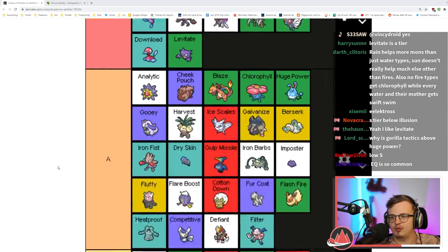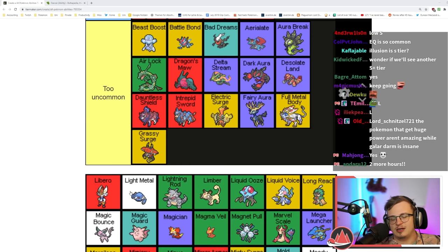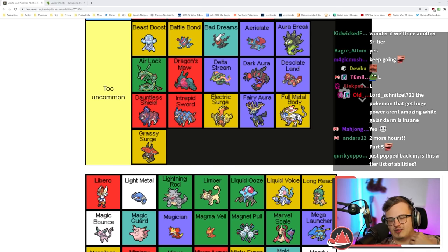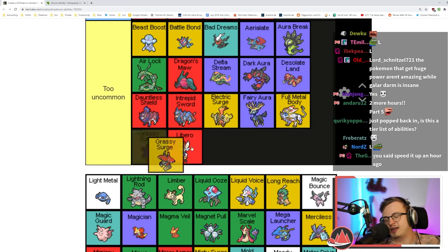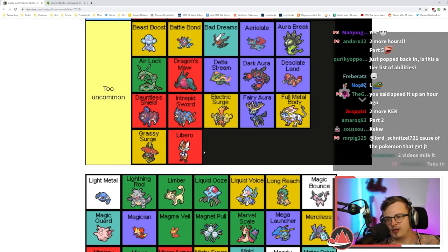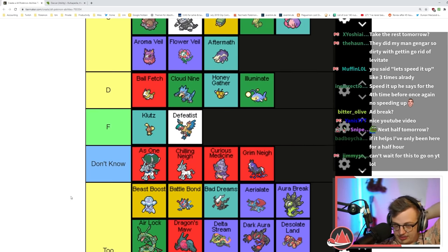Libero is the same ability as Protean. I'm actually gonna put this in 'too uncommon' because it's literally only a hidden ability on one starter in one game. Light Metal is the opposite of Heavy Metal — it makes you lighter, reduces Low Kick and Grass Knot damage but also reduces Heavy Slam damage. D tier — it usually just does nothing.